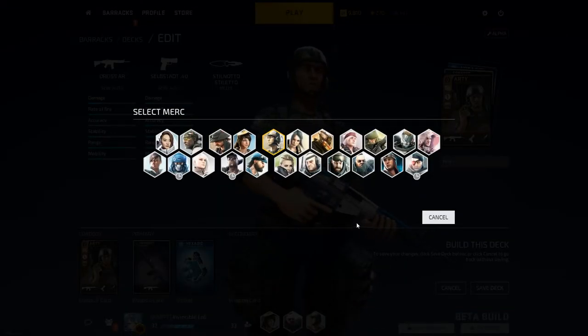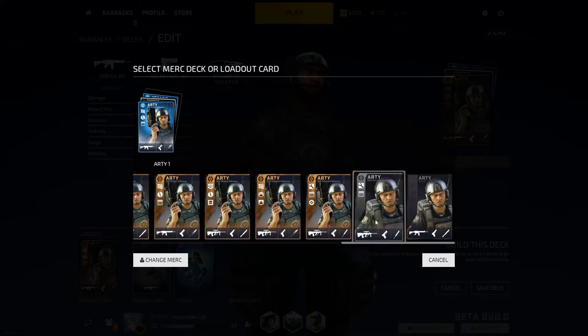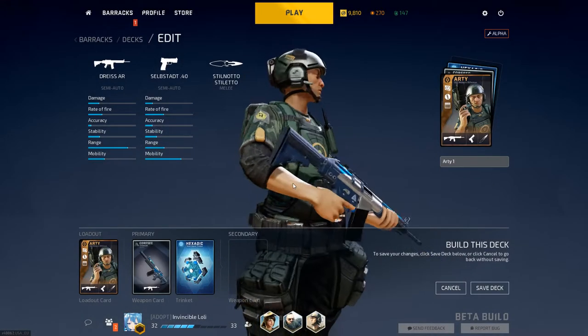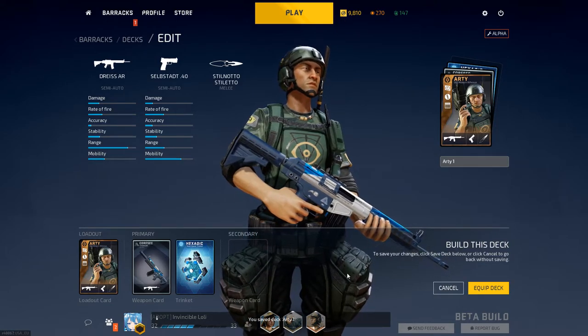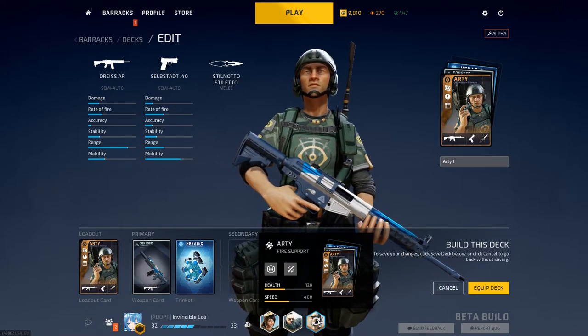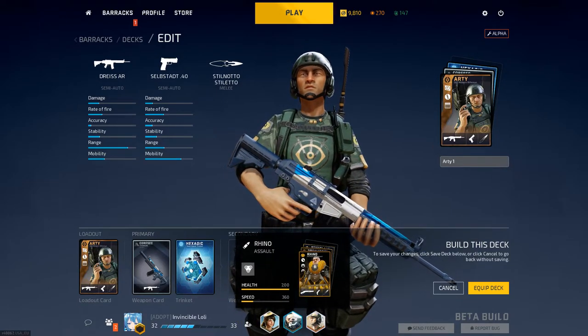In order to get the skin in there, you can see it says what changes. Here's just the regular loadout card — click on top to use it. Let's save the deck first. You can see with your three mercs with the skin and a trinket right here.